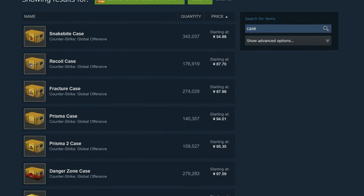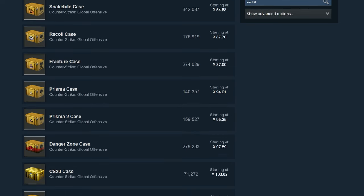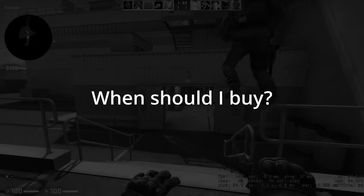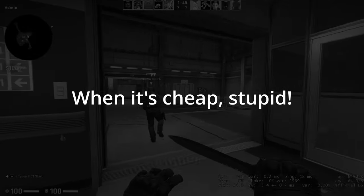Scrolling down, we have a few options. By checking the quantity in relation to the price, we can quickly pinpoint the ones to grab. Recoil does look promising, but further down the Prisma case — yeah, this is a good one to grab. Another one that catches my eye is the CS20 case: it's low quantity and quite cheap. And the price of the Shadow case here is going to skyrocket very soon.